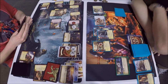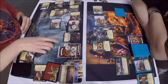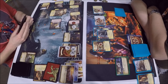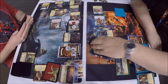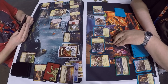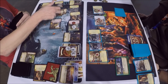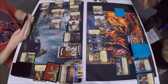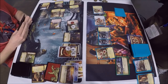We've got a military with Ser Jaime Lannister and Ser Jorah Mormont — nine strength — and the Mountain will block and gain a renown. Let's see what he gets for pillage: it's a Rose Road, so no reaction there.